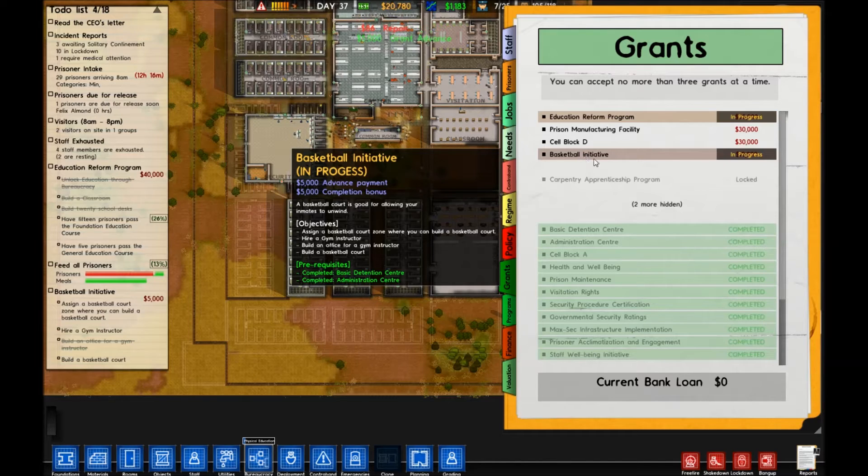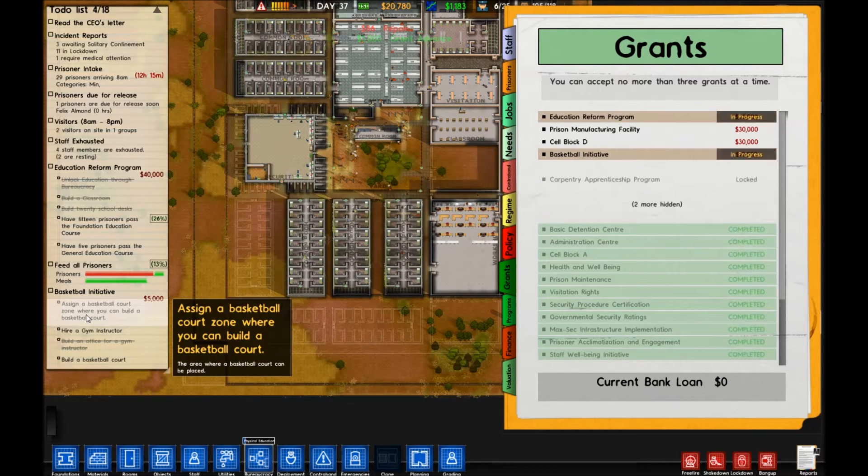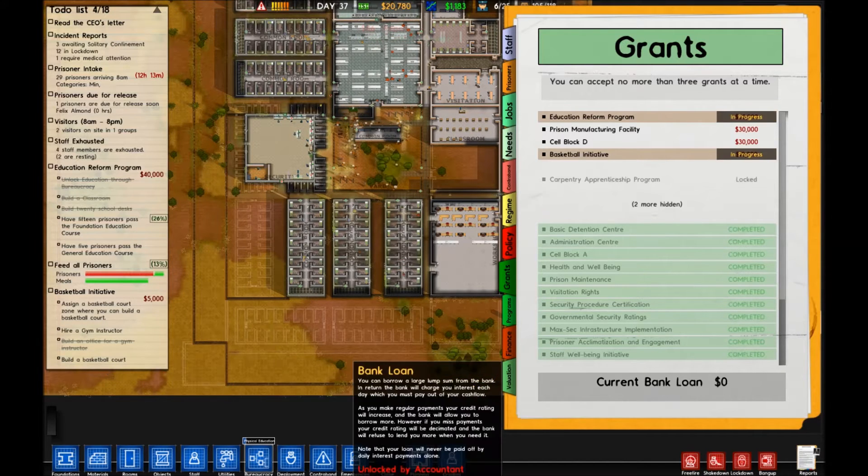So that's given us the first 5,000, and we can see we need to assign a basketball court zone where we can build a court, hire a gym instructor, and build a basketball court.